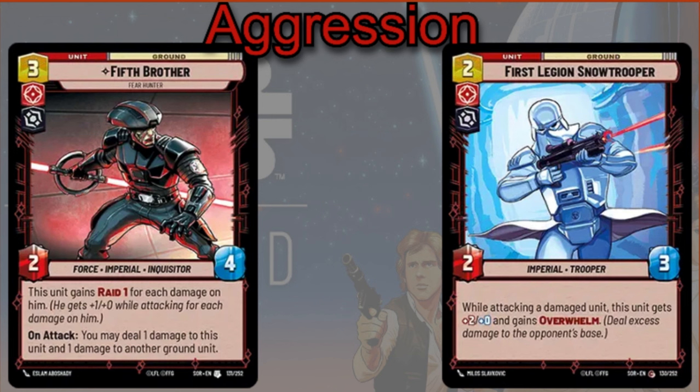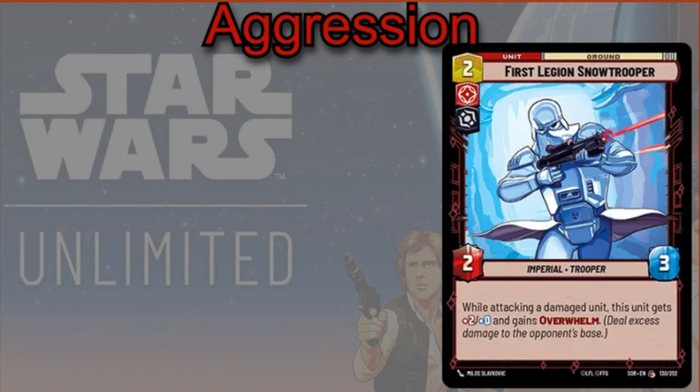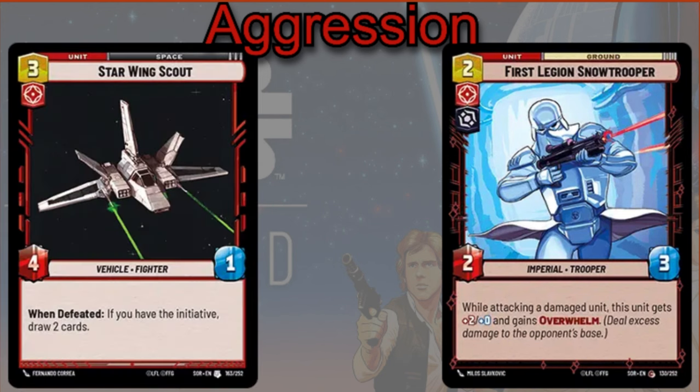If you damage an opponent's unit, you can then come in with the First Legion Stormtrooper — two cost, two-three. While attacking a damaged unit, this unit gets plus two and gains Overwhelm. You can also play the Starwing Scout — three cost, four-one. When defeated, if you have the initiative, you get to draw two cards. It's going to allow you to pick up cards you may want from on top of your deck or dig for other cards you may be looking for during the matchup.